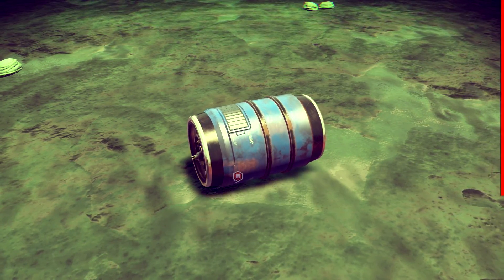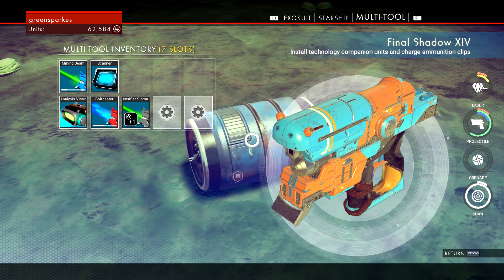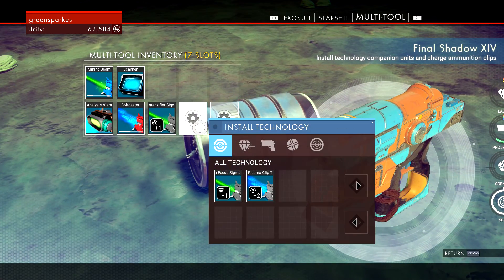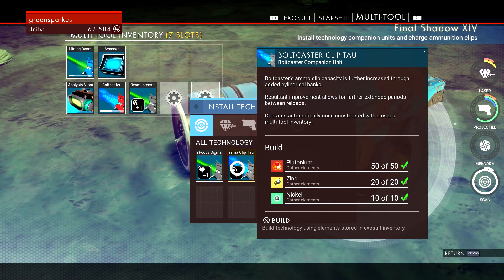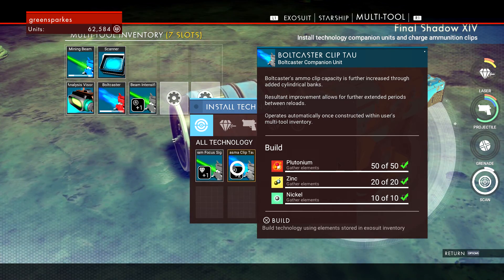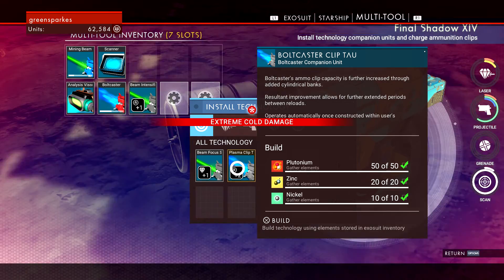I can use that to open my inventory. You'll also notice my multi-tool has been upgraded. I can install this because I've got enough stuff — I've also got this bolt caster clip.